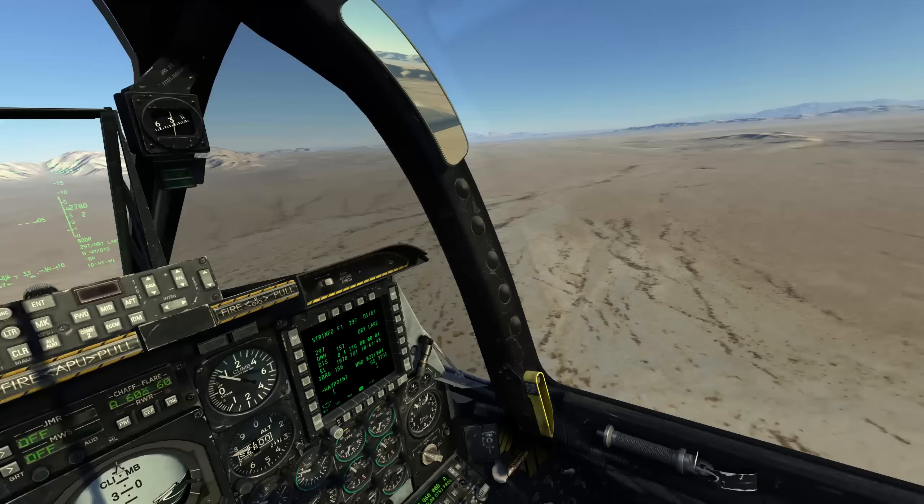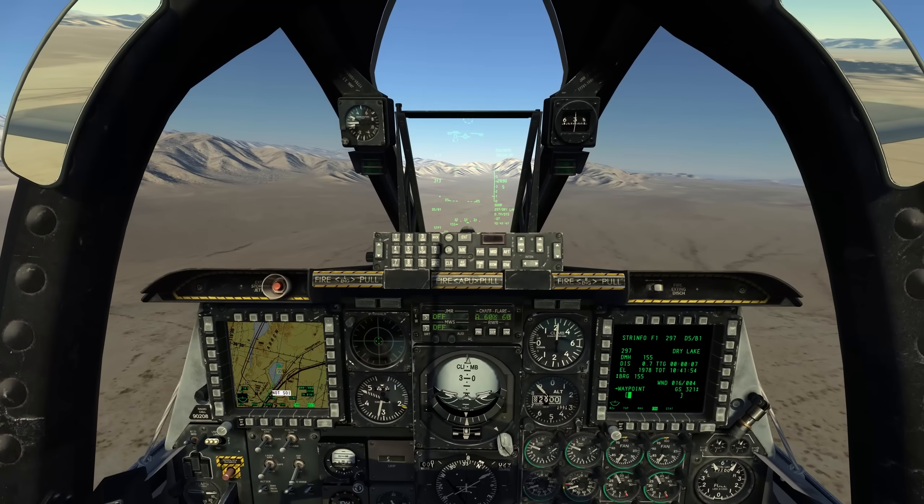And that's it — departure completed. We can head off to the east-northeast into the eastern low altitude tactical navigation area, or make a left turn over the mountains heading up into the desert MOA and up to the Sally Corridor. I hope this video was useful — see you another time, thank you very much.